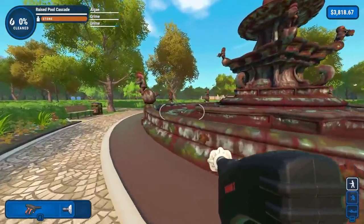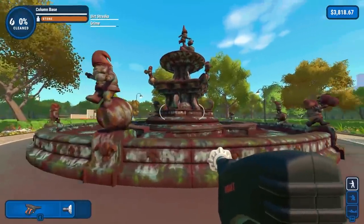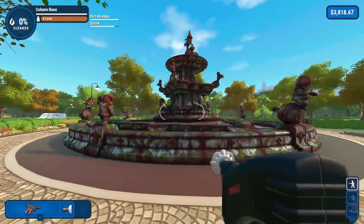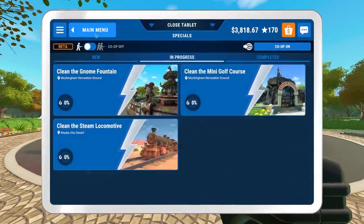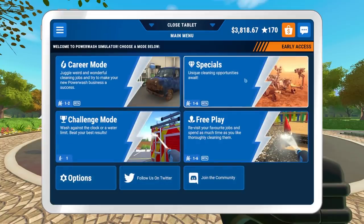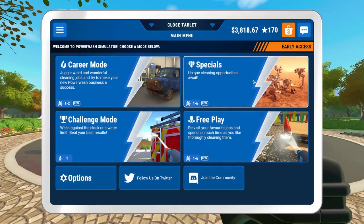We are back out in Power Wash Simulator, and obviously a new update has come out. Three new maps have made their way into the game. What's interesting, though, is it's actually in the specials section. If you don't know, there's the career mode and then the specials. We've only seen one map so far in the specials, which was the Mars Rover. Now we have three new levels to enjoy.